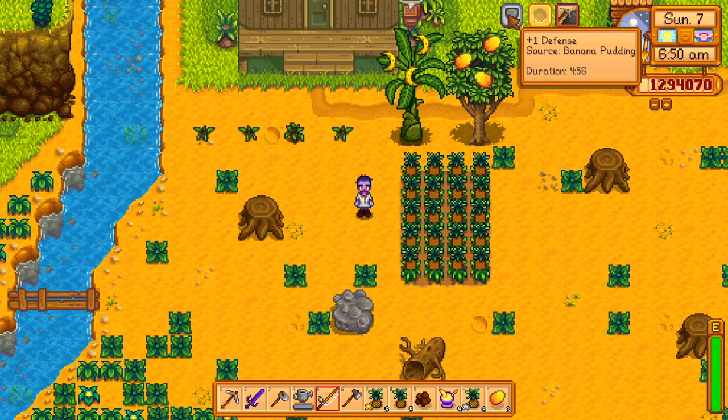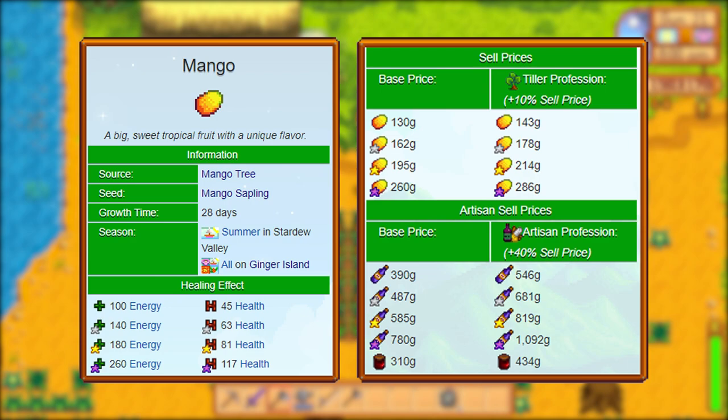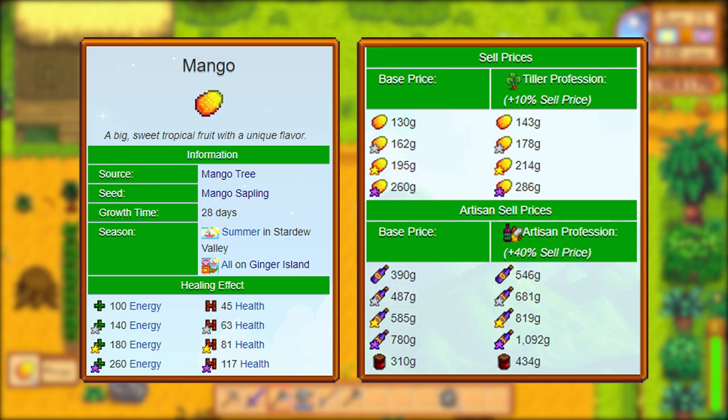The mango tree works the same way as the banana tree. It can be obtained from the island trader for 75 mussels and produces one mango per day. Originally the mangoes from the tree will be worth 130 gold, but will eventually be worth 162, 195, and 260 after one, two, and three years respectively.